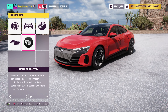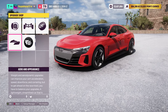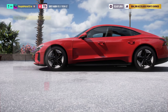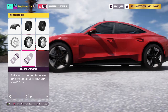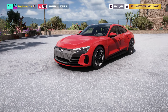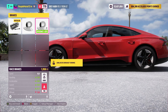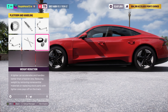Being an electric vehicle there aren't that many upgrade options. You can upgrade the motor and battery, put the usual Forza aero on which looks worse than usual, and you've got all the normal tyre compounds available, tyre widths, track widths which make the car look slightly better, diffs, brakes, suspension, anti-roll bars, and weight reduction.